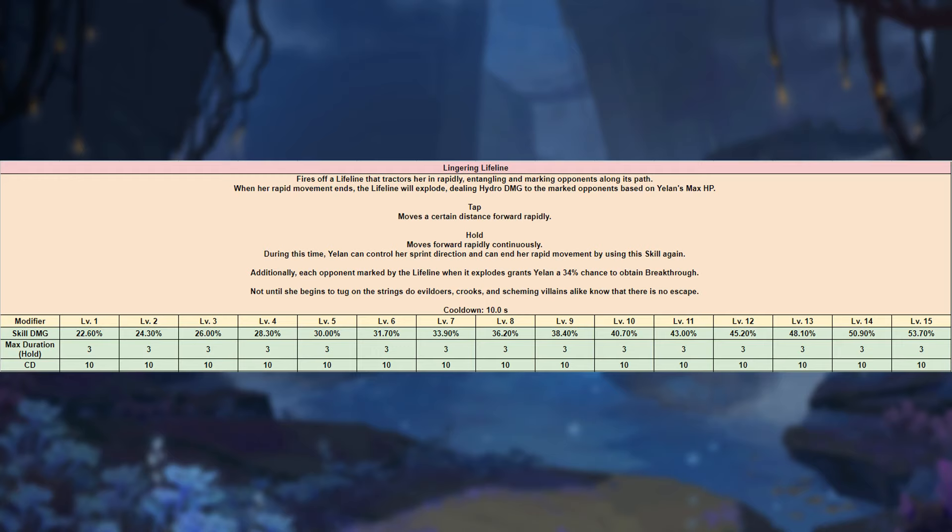She will also gain a rapid movement speed, and when this rapid movement speed ends, the lifeline will explode dealing damage based on her max HP. Yellen has a 34% chance to gain the special charged attack when this lifeline explodes.